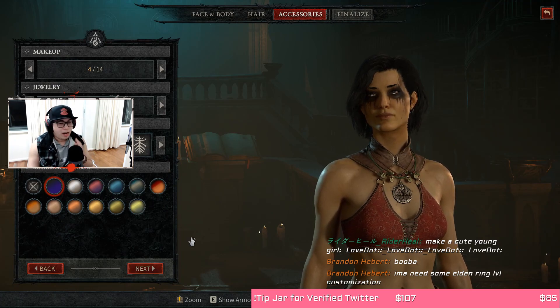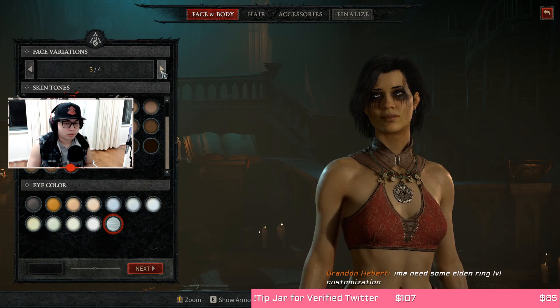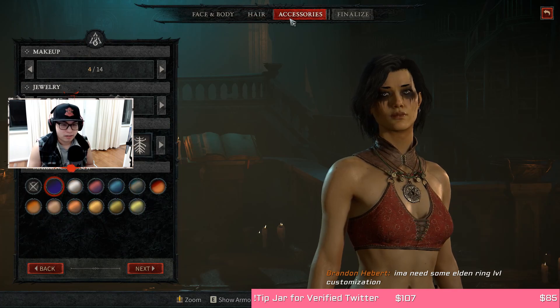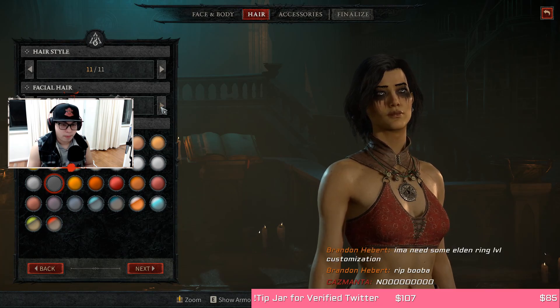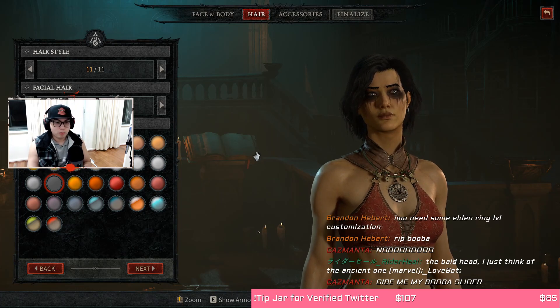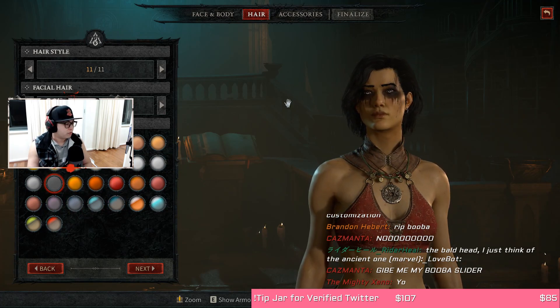Accessories. Unfortunately, ladies and gents, there is no booba slider. I don't think we can change the body much. I think the second face is nice — she looks a bit forlorn, but I like that. Facial hair — what kind of eyebrows? No eyebrows. Four is the default. I think this is okay. We need the booba slider but unfortunately we lack it. I love the definition on the textures and everything though, it looks really good.